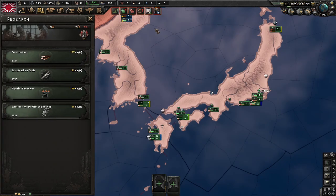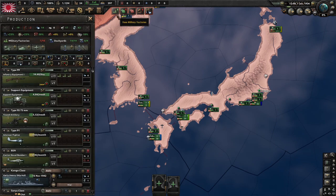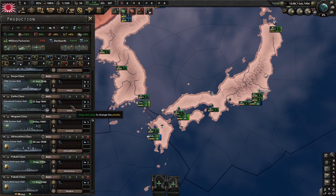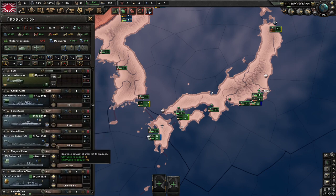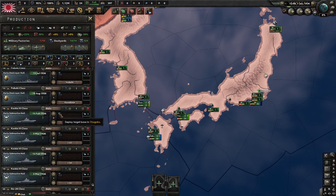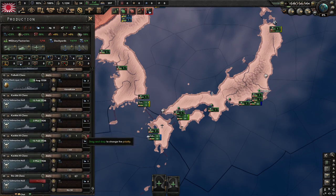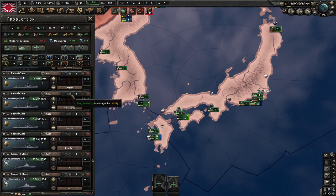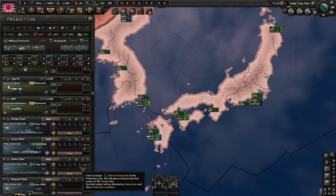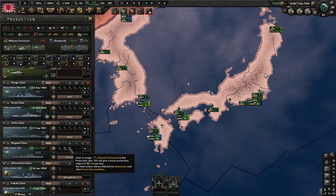For research we can go for construction, basic machine tools, and doctrine — specifically Superior Firepower, because we will rely on the artillery. Then electronic and mechanical engineering. I won't focus on the Navy here, so usually you might want to research destroyer tools as Japan, but here I won't focus on the Navy.